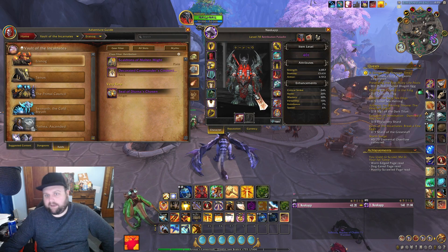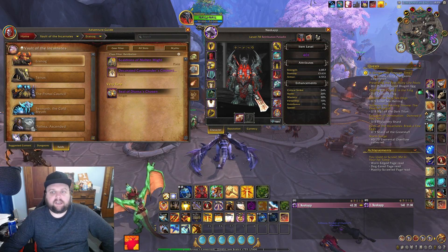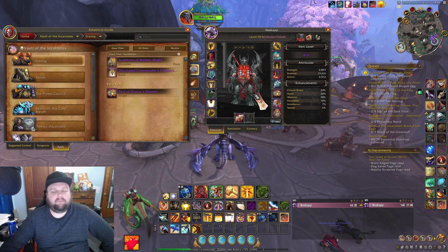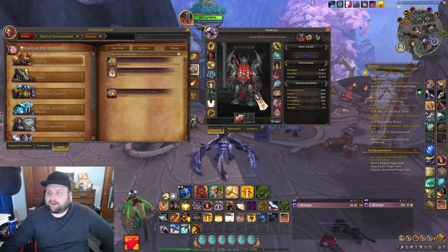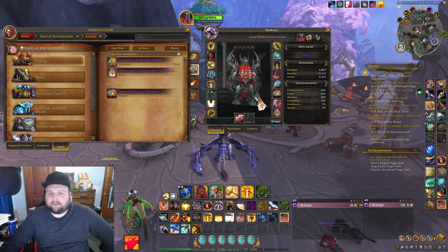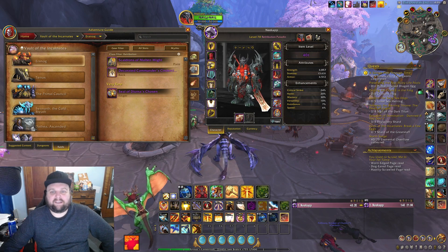Our fire damage as ret is Wake of Ashes slash Radiant Decree, which does radiant damage — radiant is holy plus fire. A more well-known combination is frostfire, like mages had Frostfire Bolt. For paladins it's called radiant: fire plus holy. The only ability that produces it is Wake of Ashes, so we don't have a lot of abilities generating fire damage.